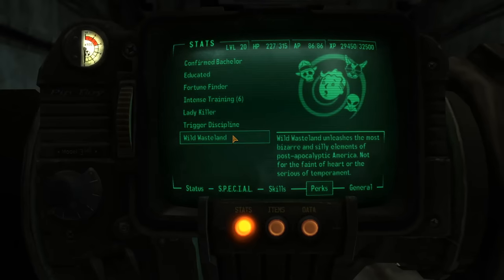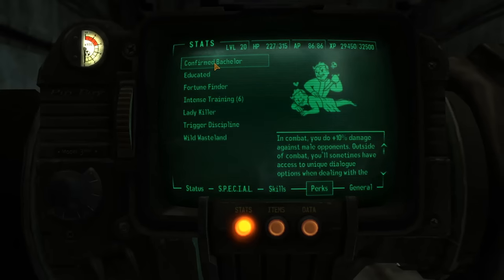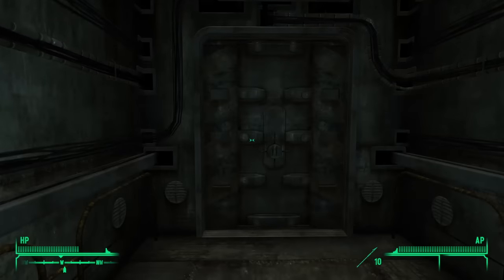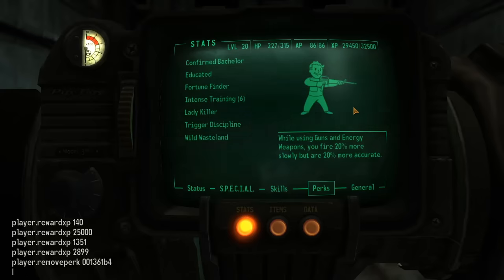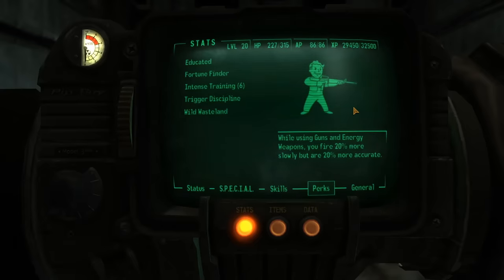You're probably wondering about perks. I chose Confirmed Bachelor, Fortune Finder, Lady Killer, and Intense Training, with Intense Training being the last perk I chose so that I'd get its effects moving forward. Then to try to balance things out, which in retrospect didn't matter at all, I removed Confirmed Bachelor and Lady Killer via console commands.